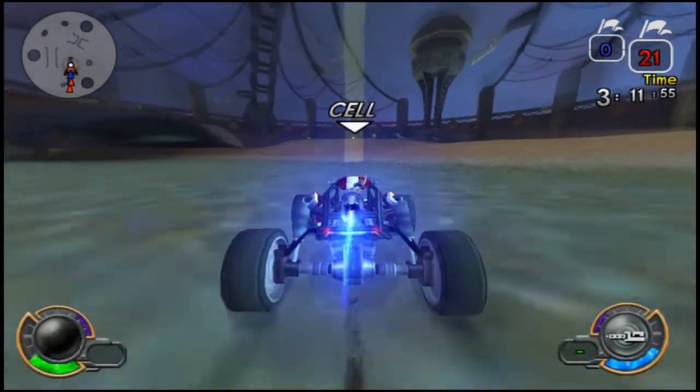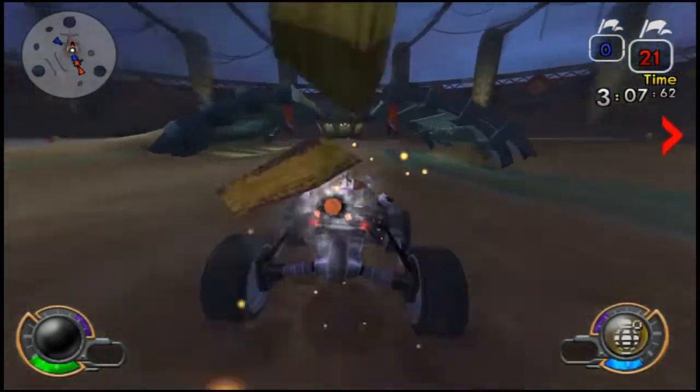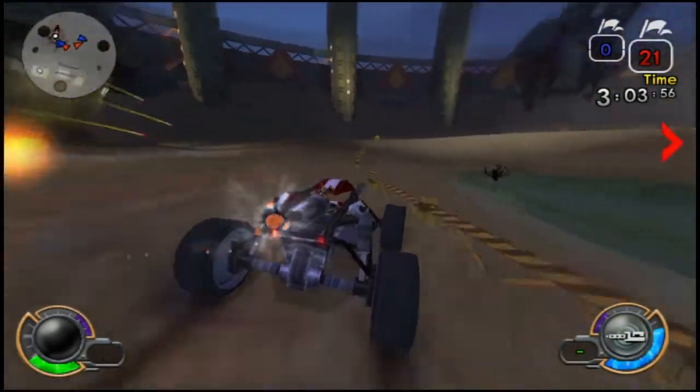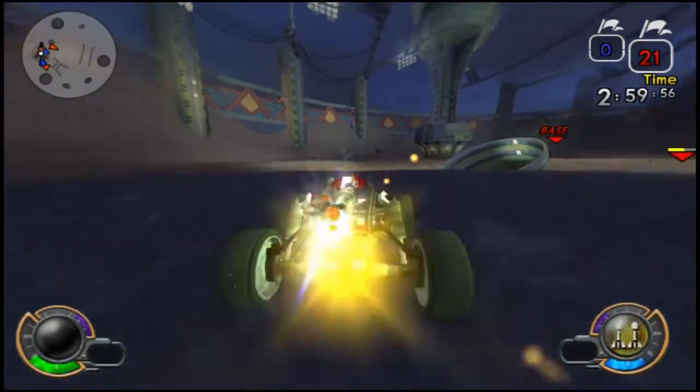When you do get your hands on a cell, you're going to go around and try to lead them as far away from your goalpost as you can, lead them over to theirs, and then go around and into this tunnel here.